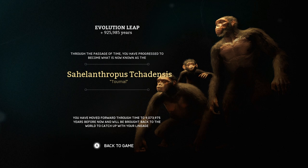One death — see, here's where you lose stuff. The deaths that you have, you lose for. We lost several of our characters, but we had a lot of births, so that helps. Differential: 182,500 — evolving faster than science. We're doing good, y'all! Through the past of time, you've progressed to become what is now known as the Sahelanthropus Tchadensis — or the Tomai. You move forward through time to 9 million years before now. Things are gonna be different. So happy we killed that bird.